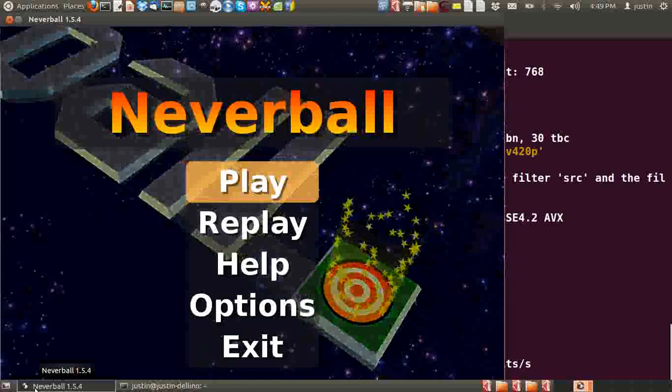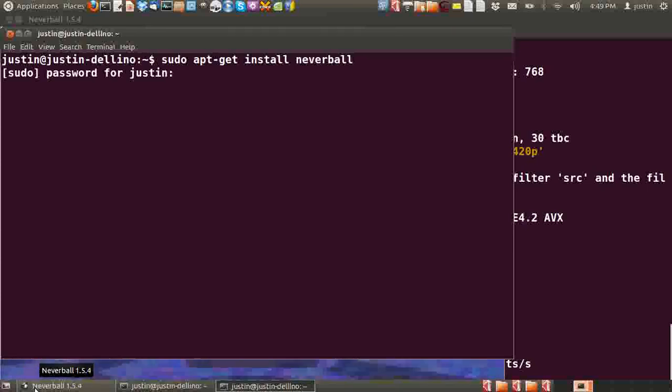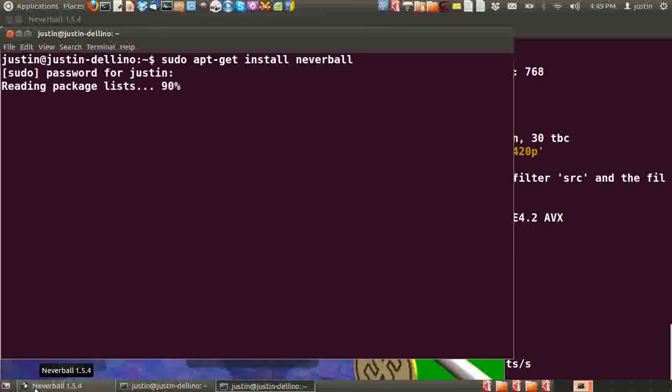The terminal is the best way, so open up a terminal first — Ctrl-Alt-T — and type in sudo apt-get install neverball. Throw in your password, follow the prompts and install.